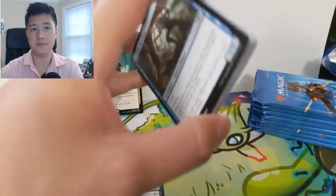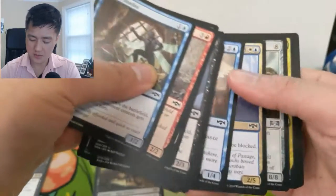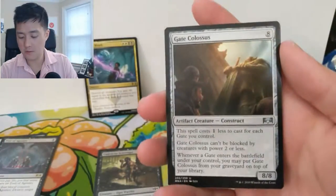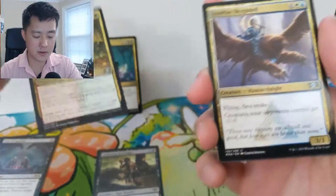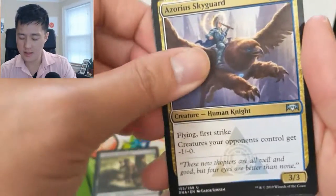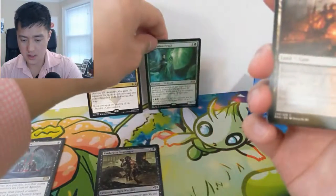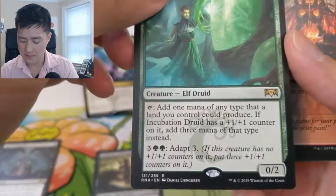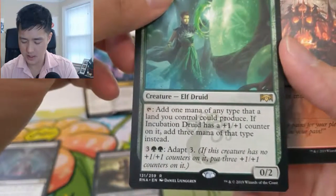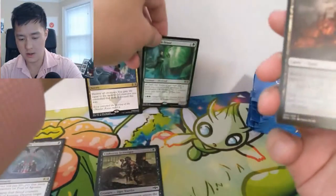The Kaya planeswalker — the mythic — I feel like the price has spiked recently, so hopefully we can pull one of those as well. We got a Gate Colossus, Rhythm of the Wild — that's a pretty good card — an Azorius Skyguard, and then Incubation Druid, which is pretty good as well. After you adapt it, it can become a very strong ramper, although the adapt cost is quite expensive.